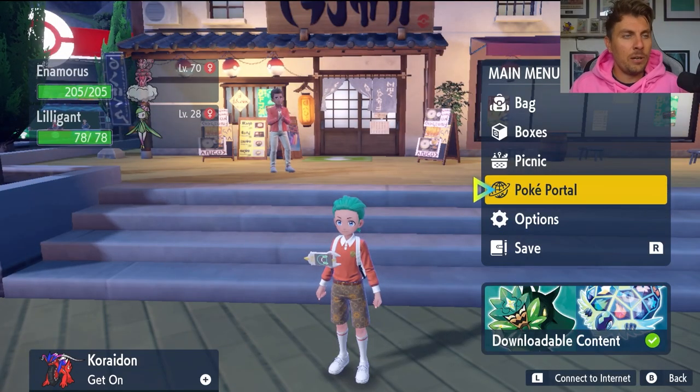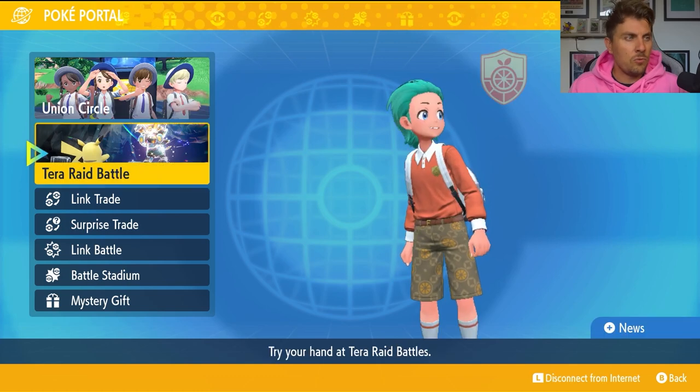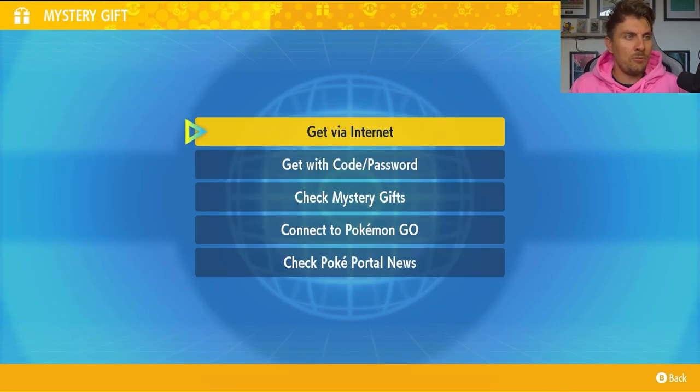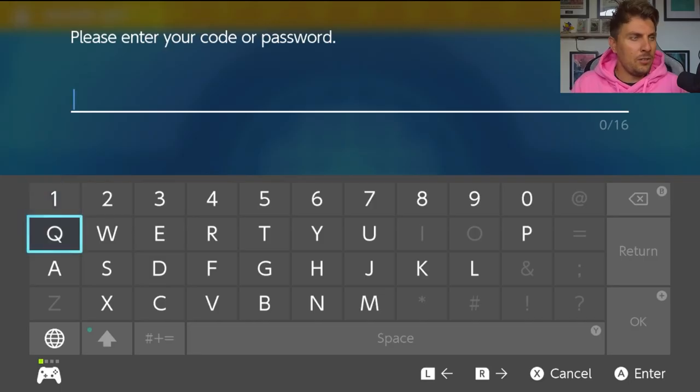To get this mystery gift in your game, you're going to have to come down to your Poké Portal as usual and make sure you are connected to the internet. Just remember you don't need an online subscription to take part in this mystery gift. Once you're here, come down to mystery gifts and select 'Get with code or password'.